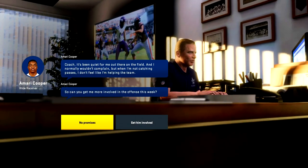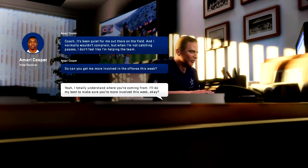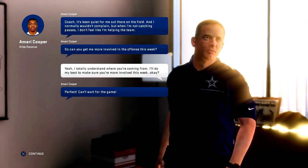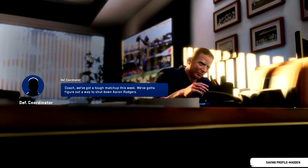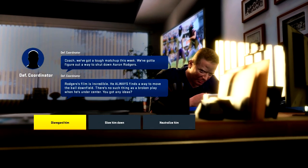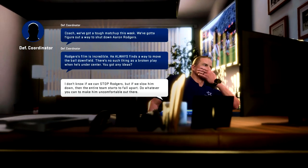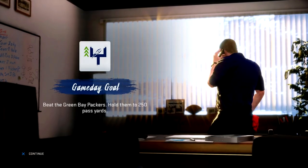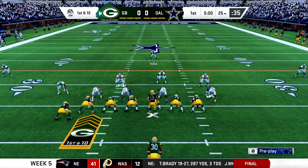Now we're going to get into another game, and this time I'll be controlling the Dallas Cowboys. Amari Cooper wants the ball and I'll say okay - even though you chose not to come to my Bears in Chicago and made a horrible decision going to Cleveland, we're not going to talk about it anymore. When you face Superstar X-Factors, you'll often get these scenarios that give you a kind of goal - in this case we're up against Aaron Rodgers and trying to hold their offense to less than 250 passing yards.